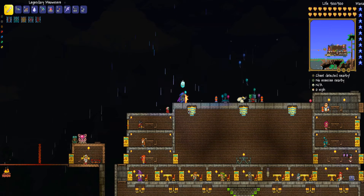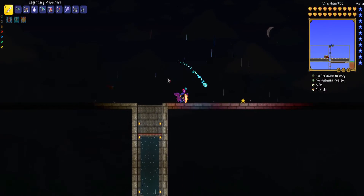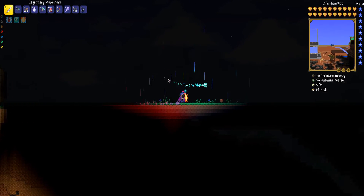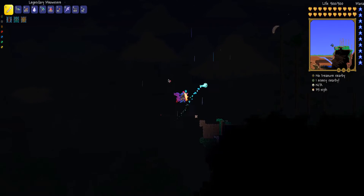So before attempting to even get wings, you have to make sure that you're in hard mode. To get to hard mode, you have to defeat the Wall of Flesh. Now unfortunately this isn't the absolute easiest way — it's not super easy to do. But before or during hard mode, you have to make sure you have at least one platinum.